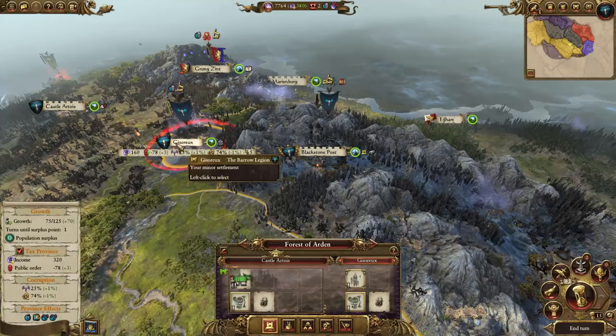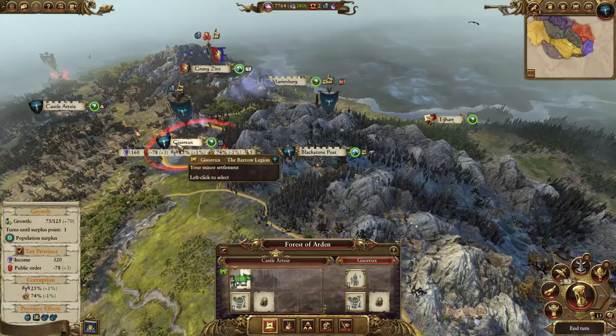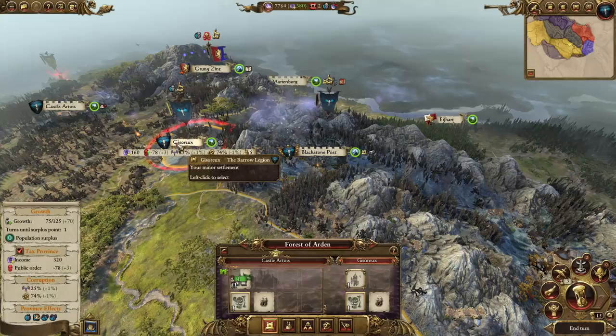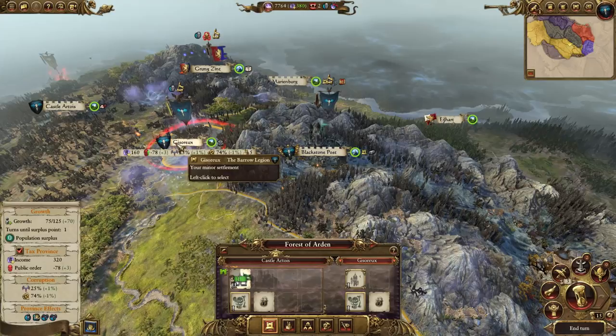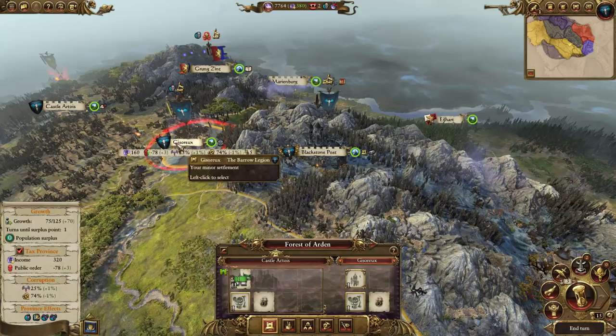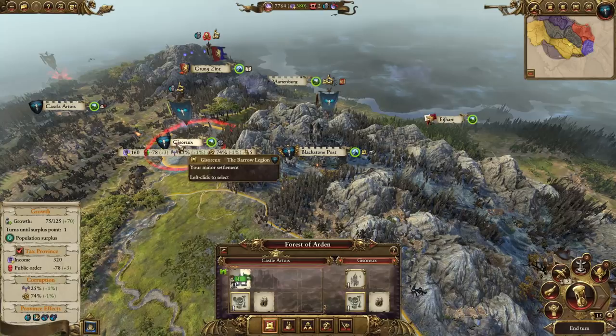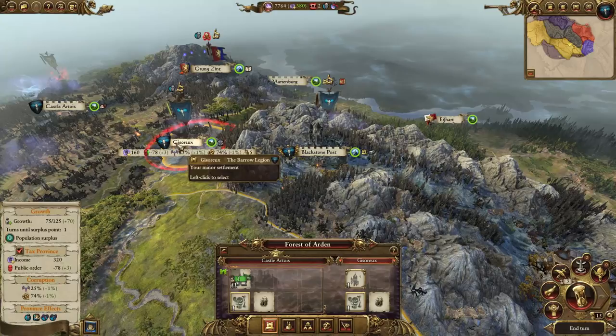The Vampire Counts don't really have any public order buildings, weirdly. Unlike the Vampires, who have both corruption-causing buildings plus buildings that reduce the effects of public order on corruption, and also public order buildings. So the Vampires have got the whole shebang. The Vampire Counts, on the other hand, sort of struggle with this.